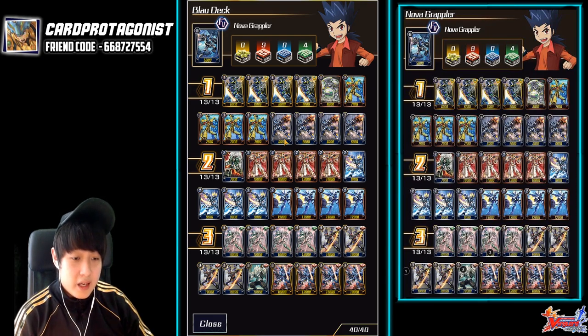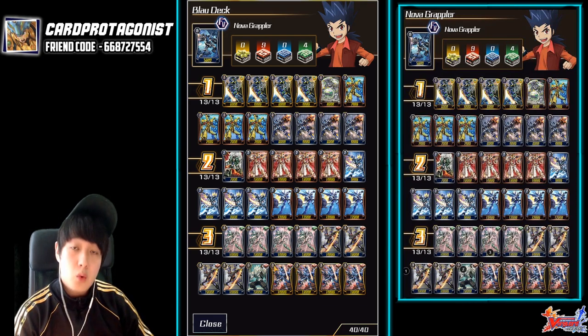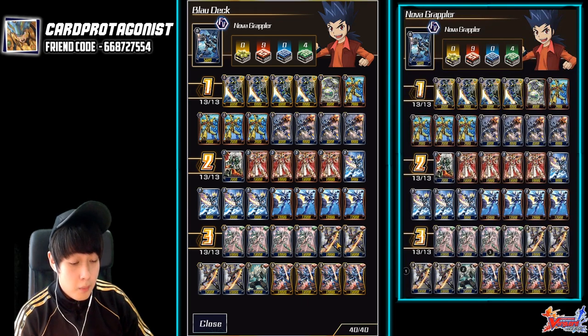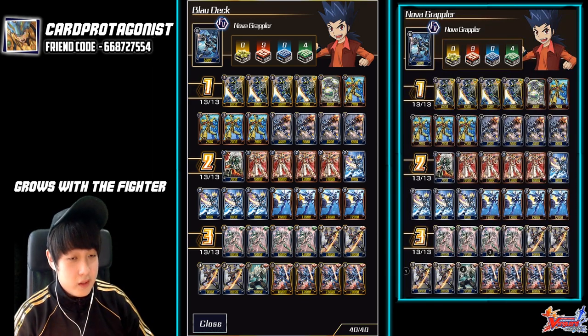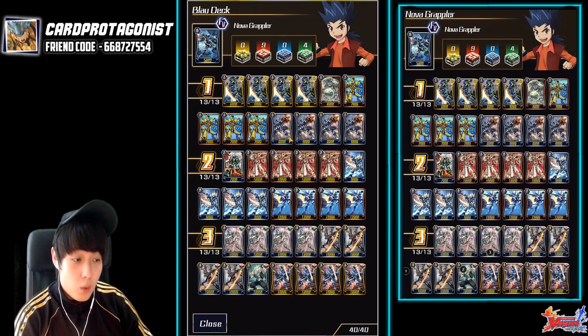Even though Blau does not have the imbued crit and high power, it makes up for it with a powerful chain ride which improves deck consistency and makes it overall more consistent than rares in my opinion. This is a perfect deck to introduce to any new player because you don't need any triple rares to craft it, and if you do have triple rares you can always replace them with non-primary units such as the Gorutal or the Lion Heat to improve the deck overall. So this is a deck that can grow with the fighter.